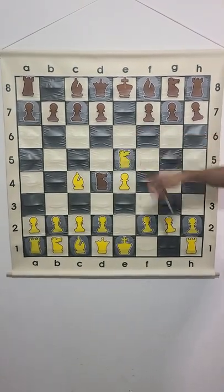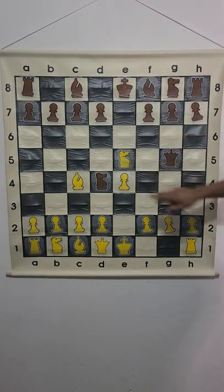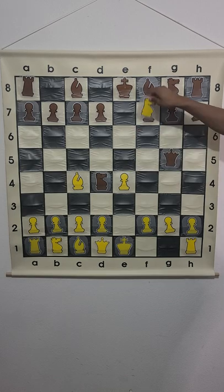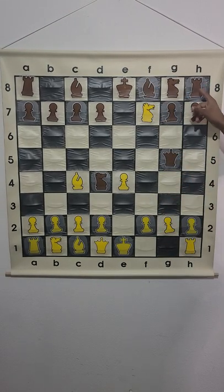The worst move to do is knight takes e5. This goes into the trap because of queen g5, attacking the knight and the pawn at the same time. We're going to move the knight to avoid losing it, so now we're attacking the rook and the queen.